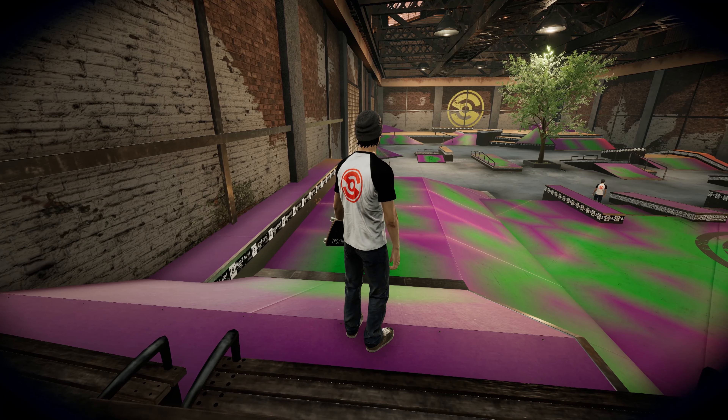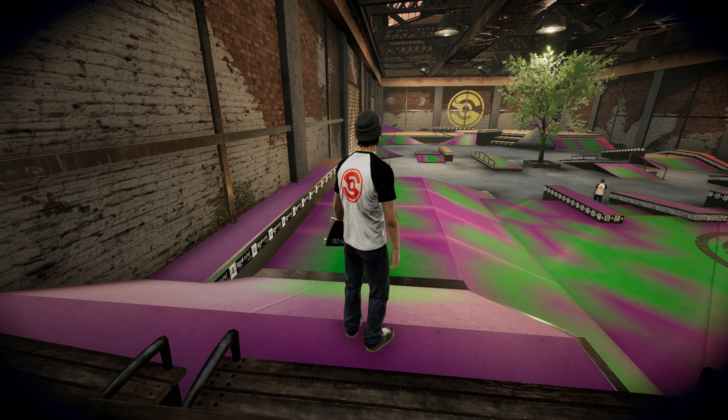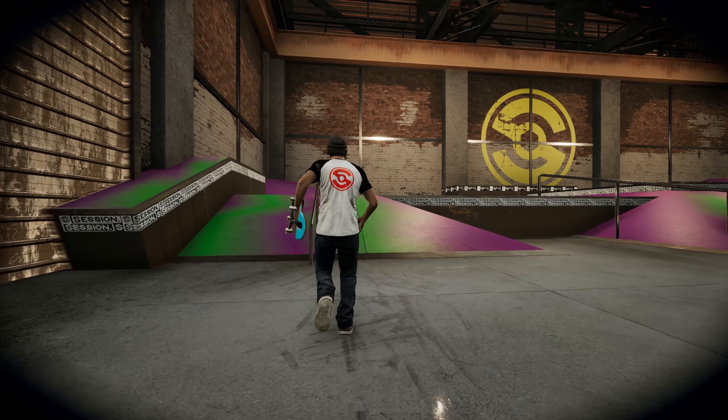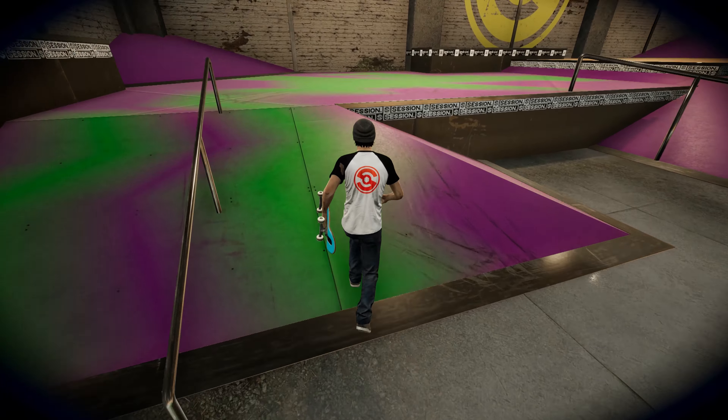Let me try and get something on this rail. Now I'm goofy. Drop the marker. I'm going to get a couple of clips in this ugly-ass park before I change it. How about a nice kickflip, nose blunt down? That works. Not enough speed for the hubba. Big flip. Loving it. Alright, that is the pink and green park.